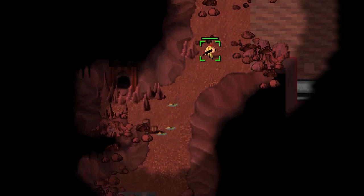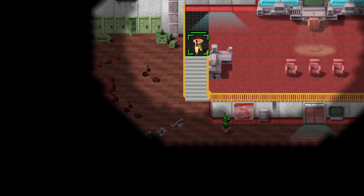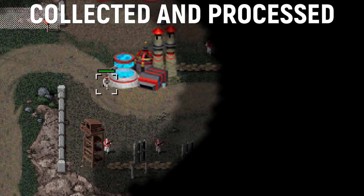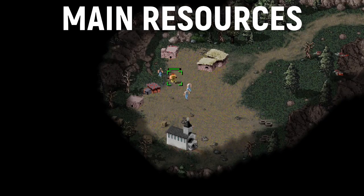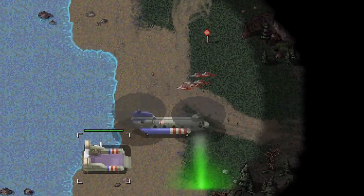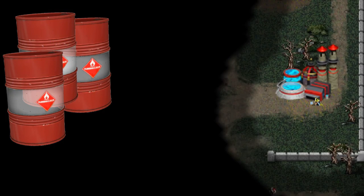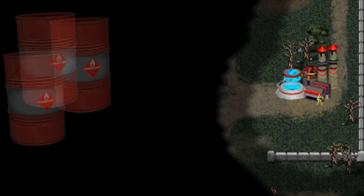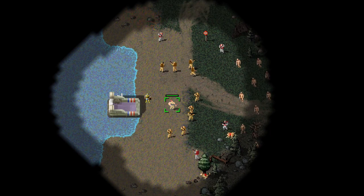Despite its horrible effects on animal and human life and the new breed of huge sandworms which guard it, Substance D is collected with harvesters and processed at the refinery to be used as your main resource in the game. Since vehicles run on fuel in this universe as well, the red barrels — a staple of 90s RTS — are also present in Dying Breed and make a nice big boom once set on fire.